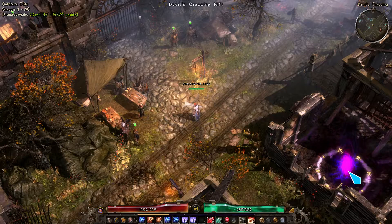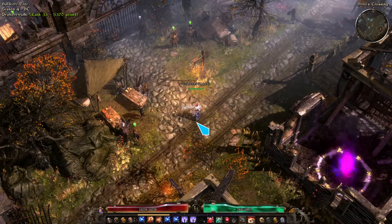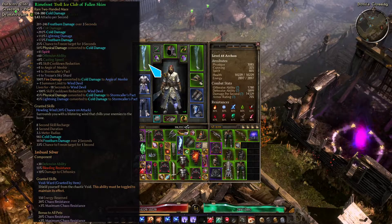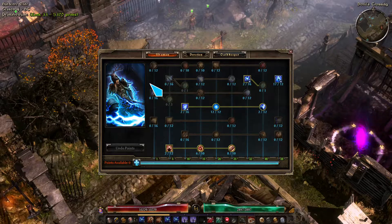This is a quick build update for the third build I really wanted to make during this league, which is my Thor build. It's an Avenger's Shield using a two-handed weapon, and it's an ice weapon — a two-handed mace, so it's basically Mjolnir. It's using Stormcaller's Pact. A little bit more cold than Thor would probably use, but it's as close as we get.